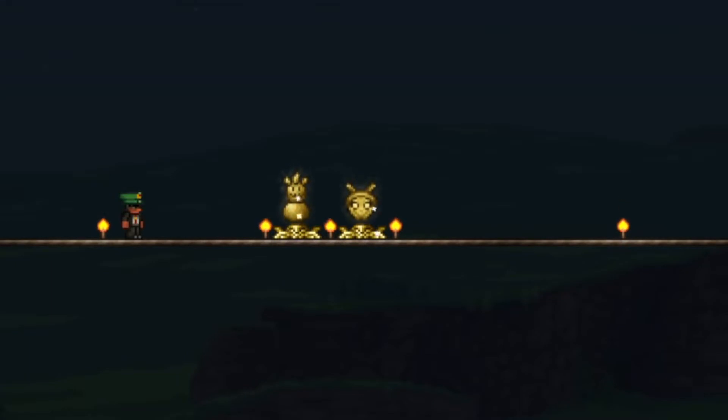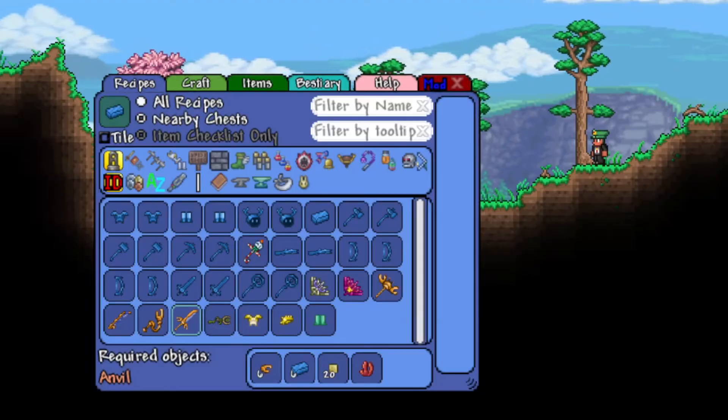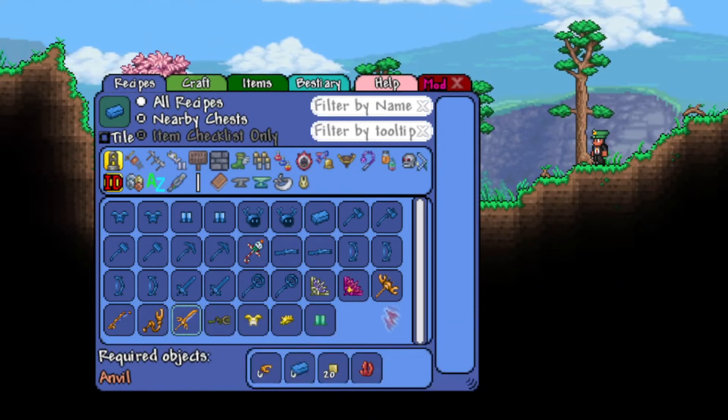I've also made some relics for the bosses, and boss pets are also on the to-do list. Journey mode research is something I plan on doing. I'm also going to change around what things cost Callestus ore, since the original intention is that you upgrade items with them.